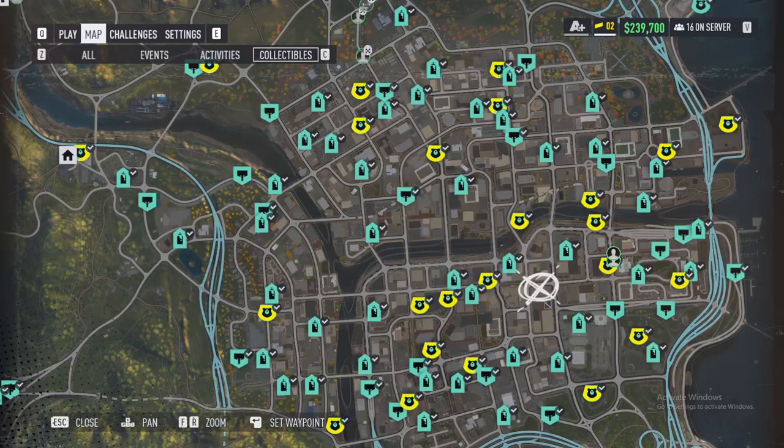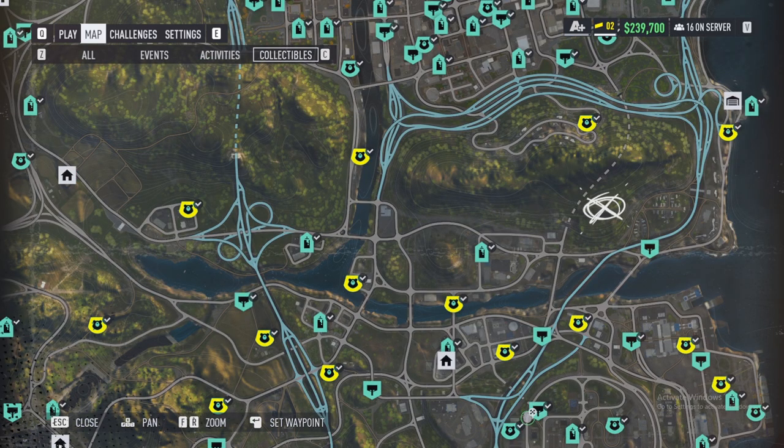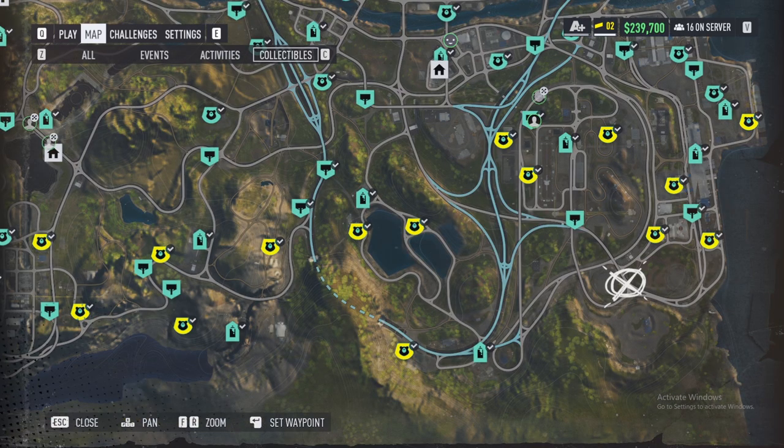The second section down on the right side is by far the most cluttered part of the city when it comes to collectibles, but still pretty easy to spot out since they're highlighted yellow instead of green. Then the third section down on the right side, and finally the last section on the very bottom right. That is all 100 of them — I counted and double-checked to make sure I didn't highlight any extra ones, so you shouldn't have any problems finding these.